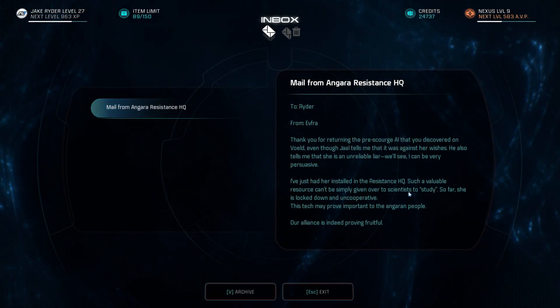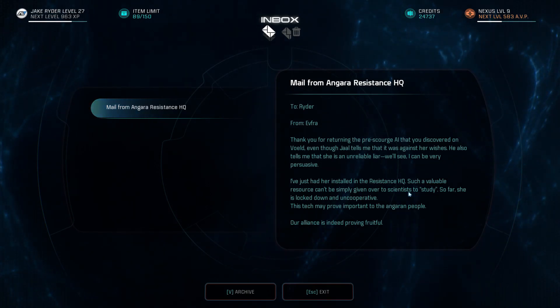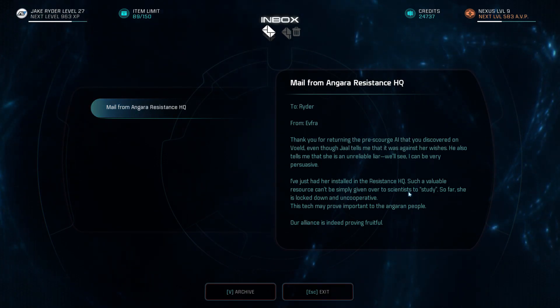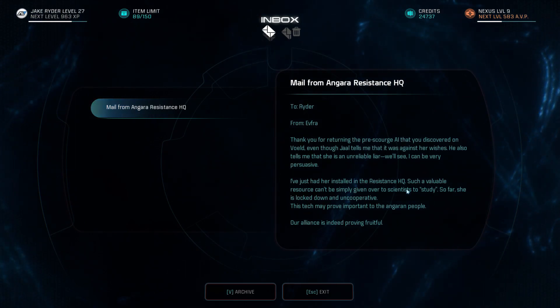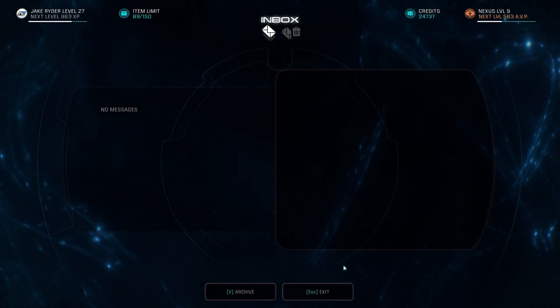This is from that military guy Ephra, telling us that we chose to send that AI. The AI wanted to join with SAM and we said no — let's give it back to the Angara. So let's archive that. But we still need to talk to that guy.